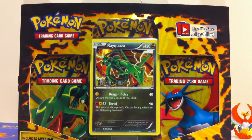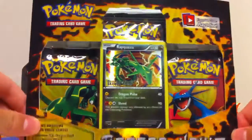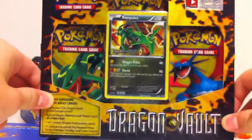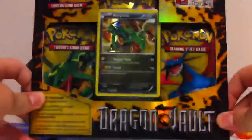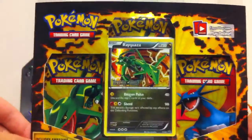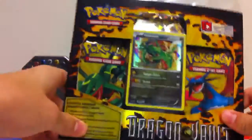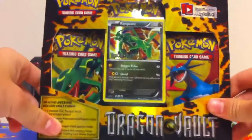Hey guys, what's going on? It's NobleDragonite here, and today I'm going to be opening up this — it's kind of like a smaller set. It's only 20 cards in the set. It's Dragon's Vault, and this set is awesome, considering dragons are my favorite type of Pokemon. And just look at that Rayquaza right in the front. That is just really nice.